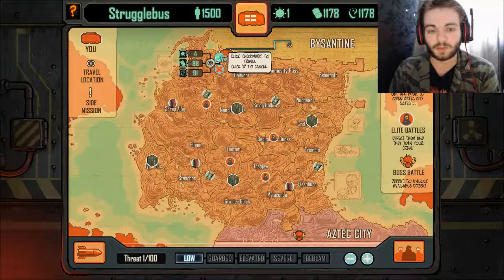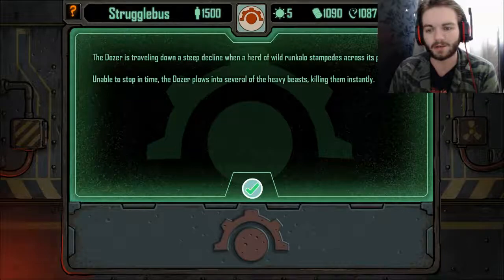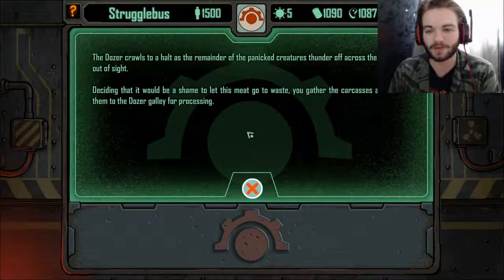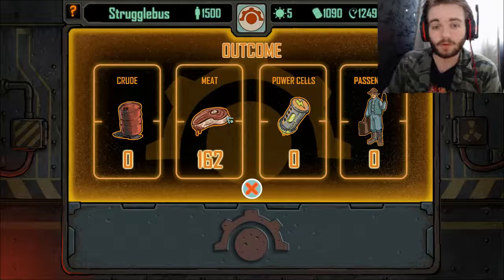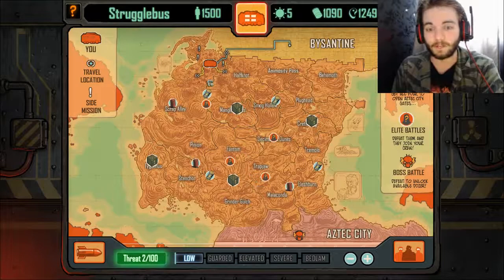We've only got one location to head to so let's go. The dozer is travelling down a steep decline when a herd of wild ranculo stampedes across its path. Unable to stop in time, the dozer plows into several of the heavy beasts, killing them instantly. The remainder of the panicked creatures thunder across the dunes and out of sight. We gather the carcasses for the dozer galley — just gained a bunch of meat from that random encounter.